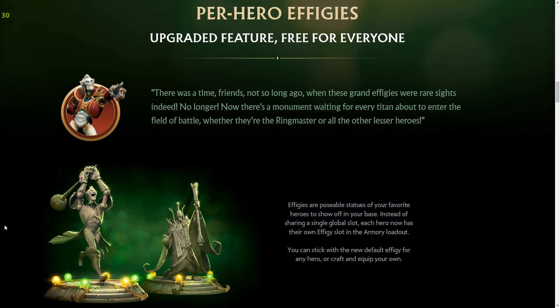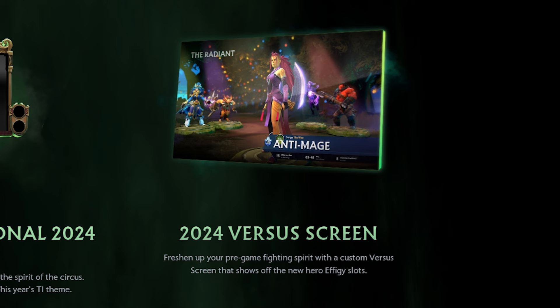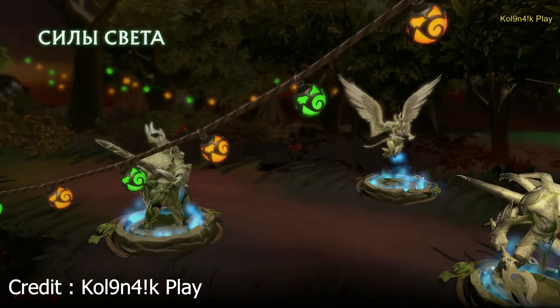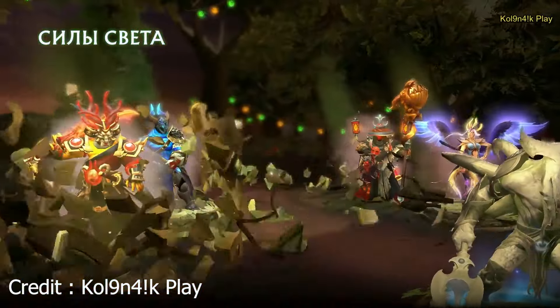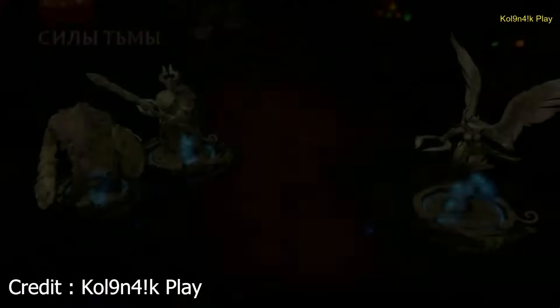People are getting confused because you're given a default effigy for free for every hero, but this doesn't matter. The point of effigies was customisation — now that has been massively cut down. The Versus screen is said to show effigies, but it doesn't actually show the effigy you have equipped. It just shows what a default effigy of the hero you're playing looks like. So the Versus screen doesn't even do what it says it does.